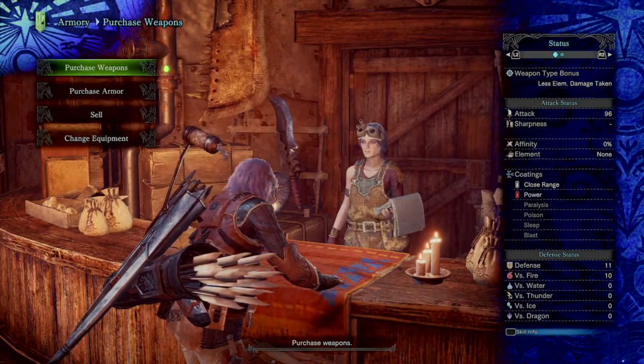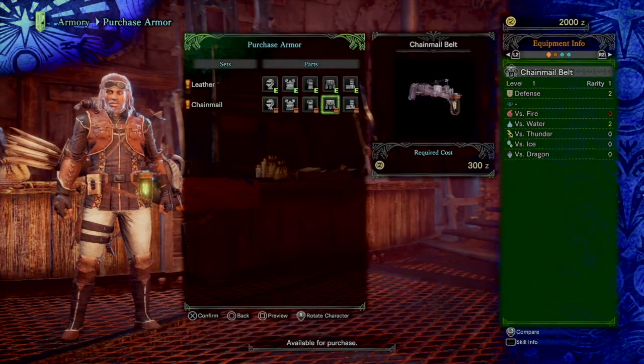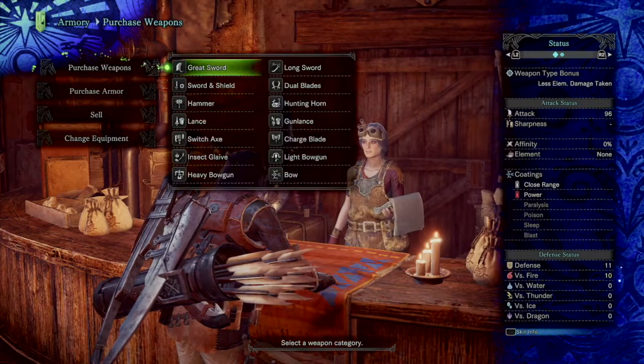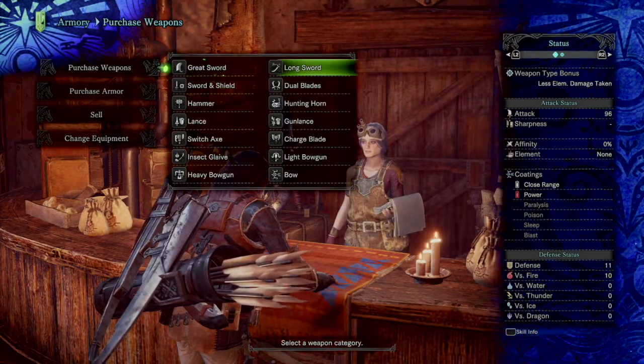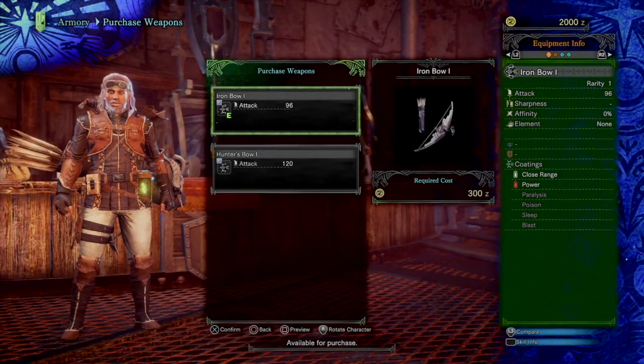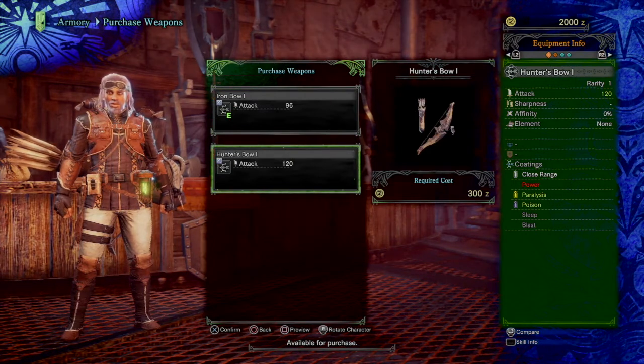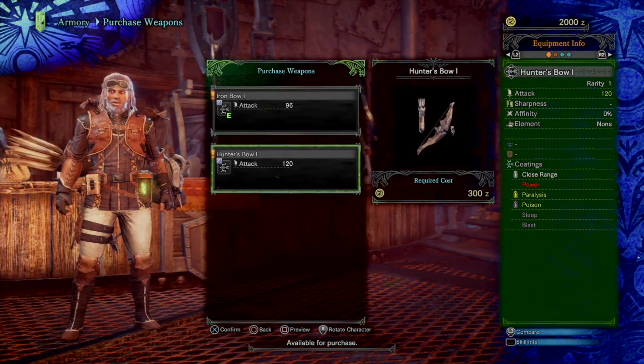So where you want to go is upstairs on the second floor in the smithing room. Go to the armorer who's right across from the smither. She doesn't have any armor stronger than the base armor they give you, but she does have weapons stronger than the base weapon they give you. After you go to your quarters, you can tour around the plaza, go upstairs, and buy a weapon from the armorer.